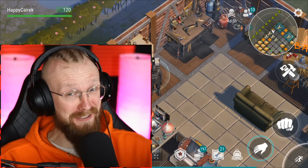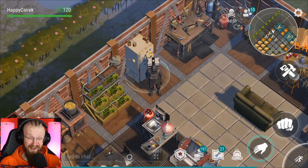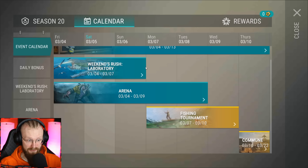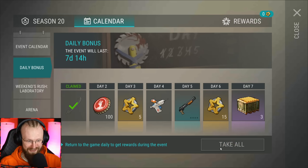Hey guys, it is me, Happy Story again, welcome back to Last on Earth Survival. Season 20 is finally out. Let's check out what this season is about. We can go to the calendar and start getting daily bonuses, so without any further ado, let's get this katana.